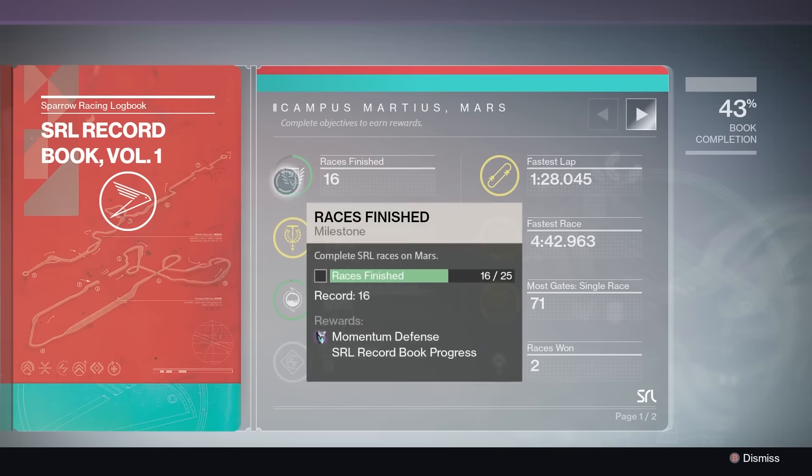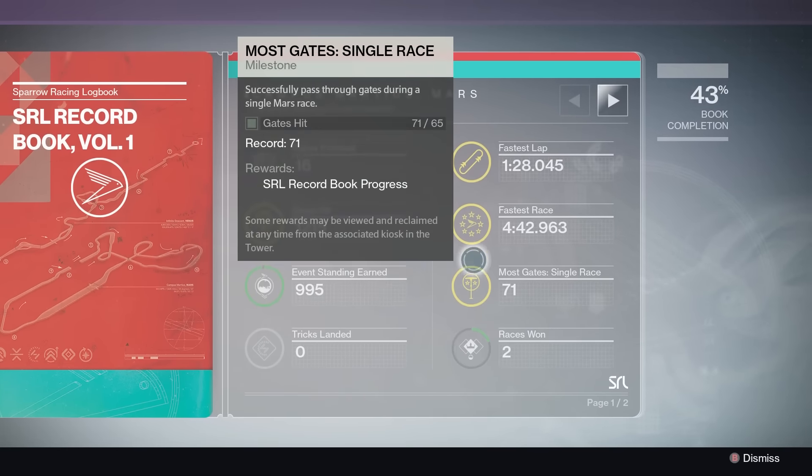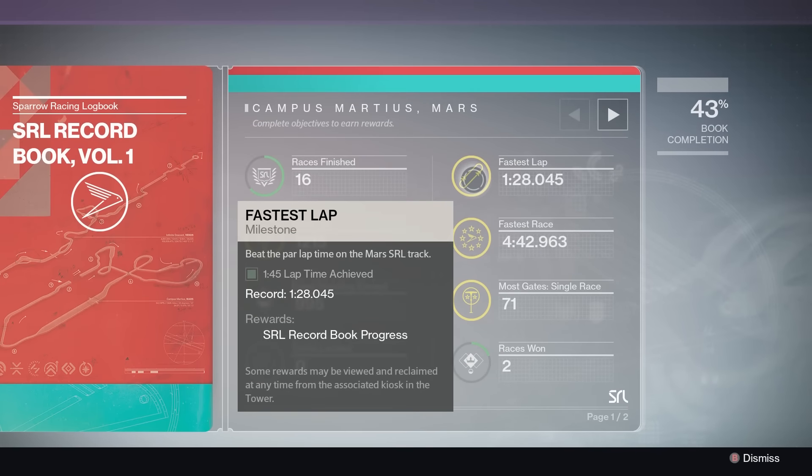This is the SRL record book, which costs $10 worth of silver. It gives rewards for getting 25 wins on each track, hitting gates, and finishing laps or a full race under par time — which are very easy to do.